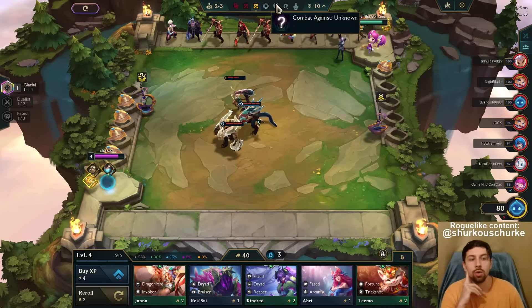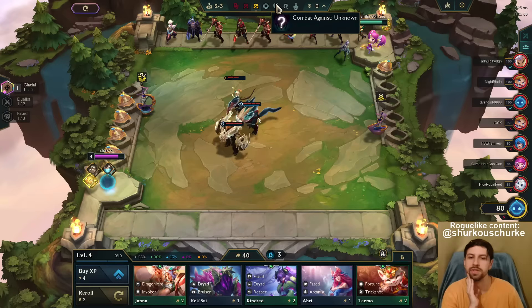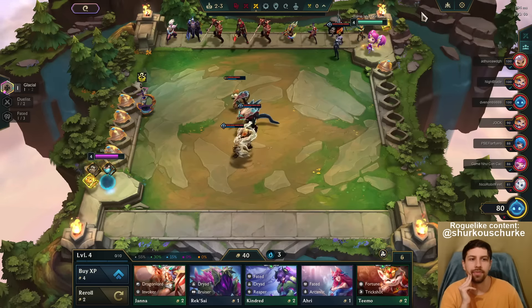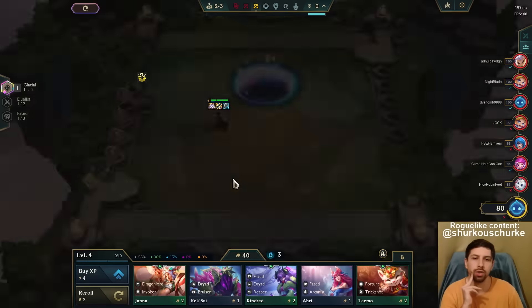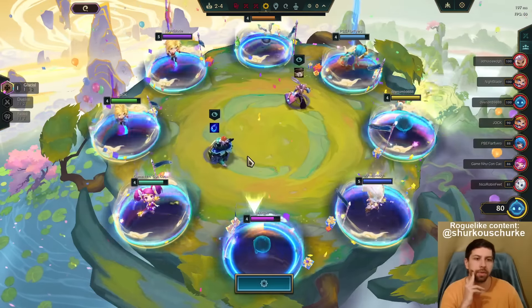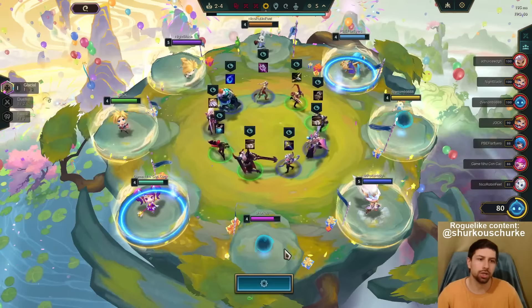After the carousel we'll get another trait — a random one out of all the ones added from the previous sets. And then at Stage 3 carousel we'll be able to upgrade one of the two. I will probably go Glacial — we're building our strategy around Glacial.